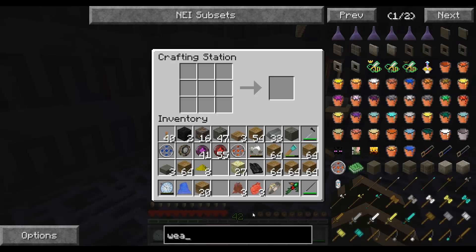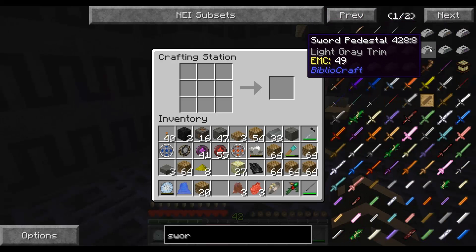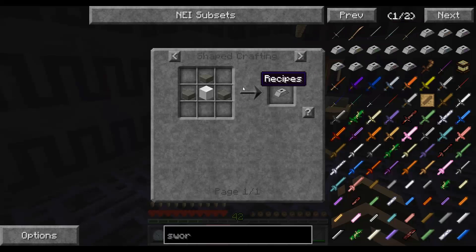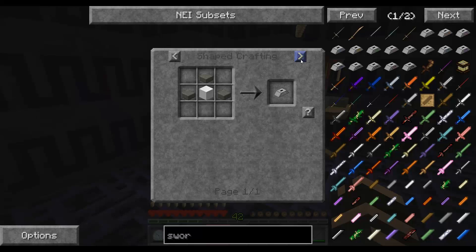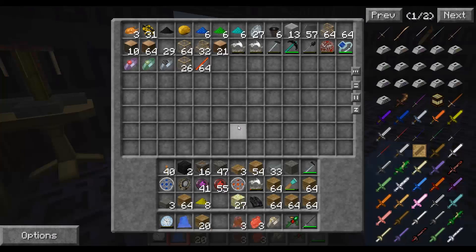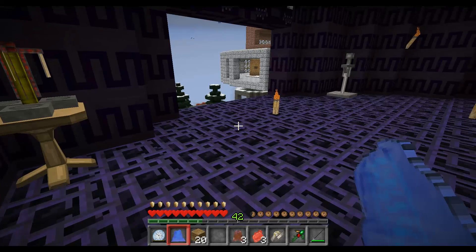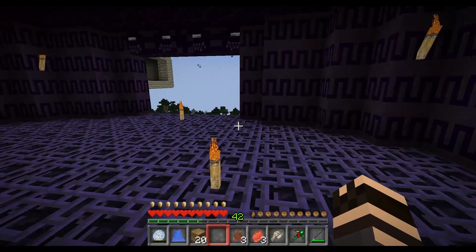Oh no, it was a sword stand, wasn't it? Yes it was — sword pedestal, white trim. What is that? Wool and stones — shapeless crafting, okay, so I just need some wool. I don't have that.